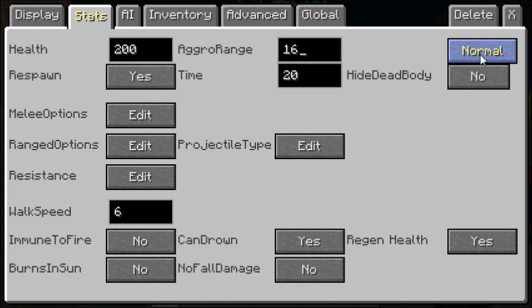This button here sets the NPC type. Normal means it's a standard NPC. If you switch it to Undead, it's more weak to Smite. If you switch it to Arthropod, it means it's weak to Bane of Arthropods. I finally figured that out.